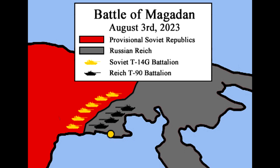During the battle, Reich forces utilizing T-90 main battle tanks found it difficult to defend their last stronghold, as the T-14G possessed unrivaled range and accuracy with its main cannon, enabling it to swiftly destroy Reich tanks from much further away.